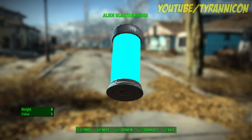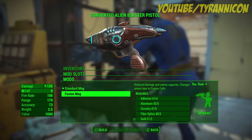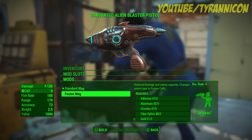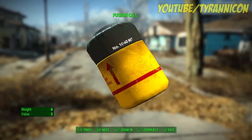The weapon uses Alien Blaster Rounds, which can only be found in the same place that you get the weapon. So to continue using it, you'll need to craft the next mod, which lets you use fusion cells as ammo. To craft this, you're gonna need rank four of the Science perk plus a bunch of materials.